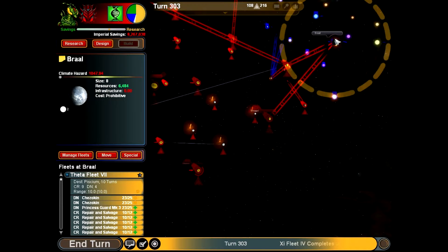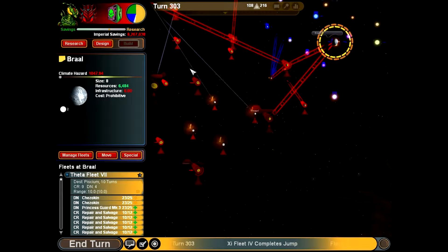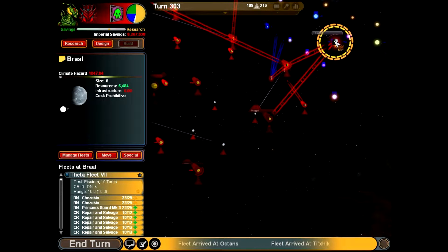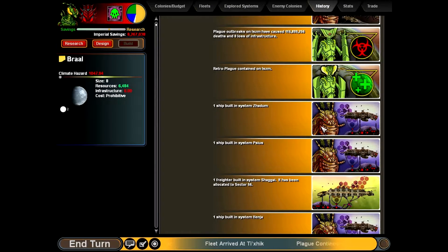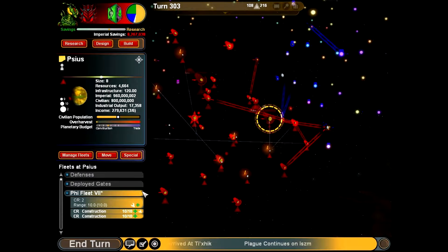It looks like the Leer can actually colonize planets that I cannot. If we look at their climate hazard, as far as what they find suitable, it's negative 155 - about negative 151.85 - so that world they were terraforming was way out of my range. But look at all those resources - we can use that to continue the forges of war.